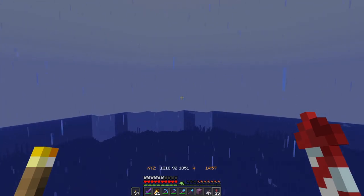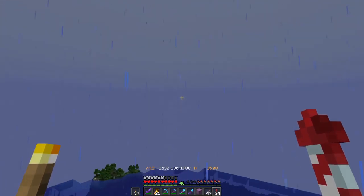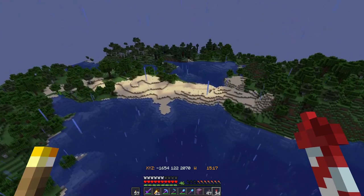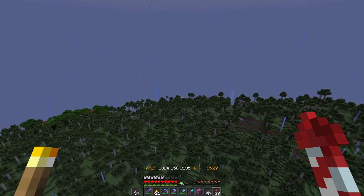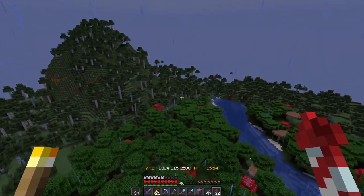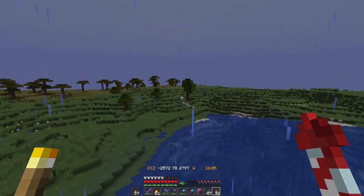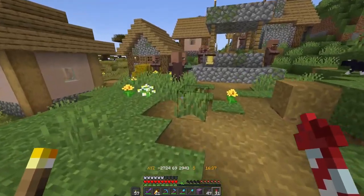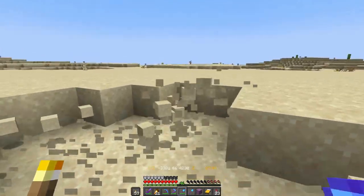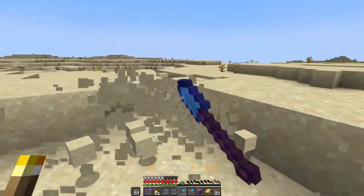Now that we're done with the guardian temples — or ocean monuments, whatever you want to call them — what we're going to do now is start gathering sand. I want to start getting a good amount of sand because, like I said earlier, we are going to do an ocean monument draining. This is actually where I hunted for sea turtle eggs. Trying to drain an ocean monument fully can be a pretty tough thing to bite into. I wanted to do a combo method where you section it off and then leach it with the sponges — I think that's a little bit easier with segmenting it.